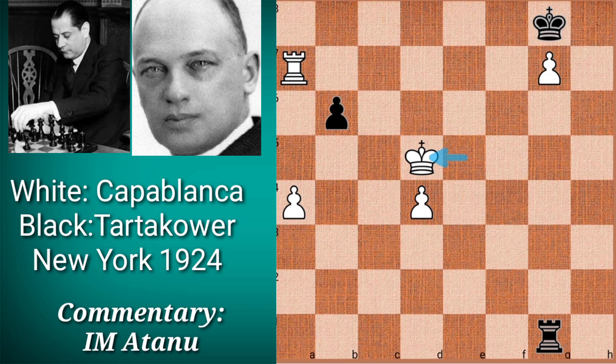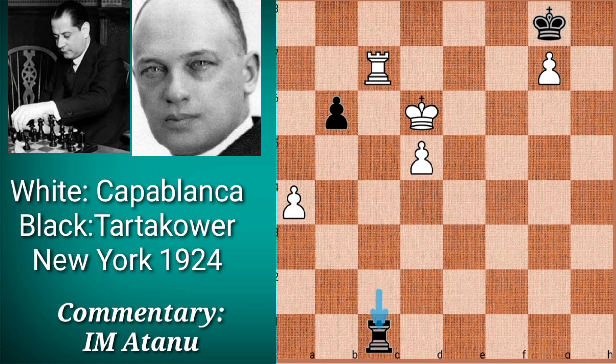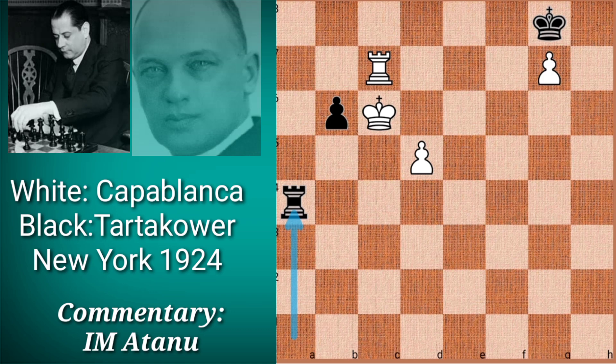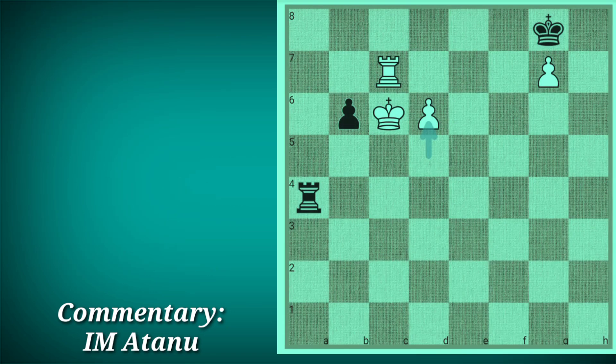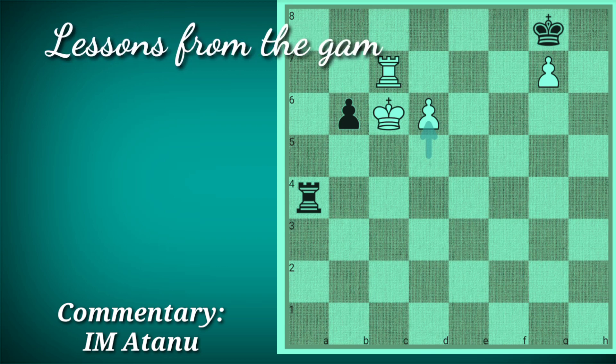The rest of the game is quite easy. The g-pawn, having performed its duty of pinning down Black's pieces, cannot queen at this moment, so White has to queen with his other passed pawn — the d-pawn. White kept pushing his d-pawn, Black waited, White offered to exchange rooks by playing rook c7, Black played rook a1, king c6, rook a4, and White played d6. The d-pawn is unstoppable — Black resigned. It was another brilliant performance by Capablanca.